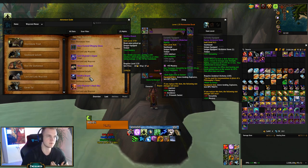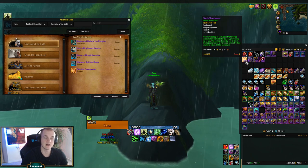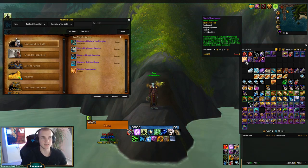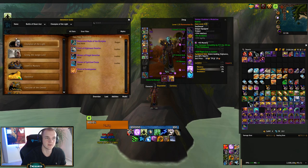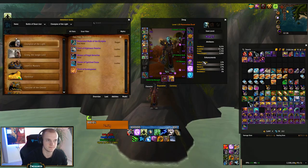A lot of people have been asking about the trinket from Battle of Dazar'alor — it drops from the first boss so it's easy to get. Personally I do not use it even at 420 item level, because the on-use effect is only an absorption shield — you cannot use it for damage. Compared to the PvP trinket which I can use for both healing and damage, this one is healing only, so I don't use it.